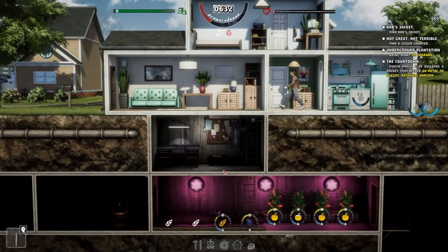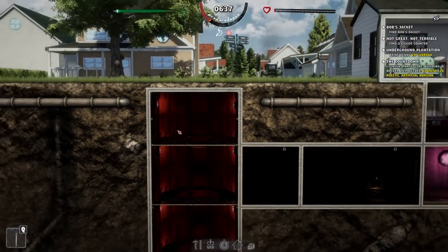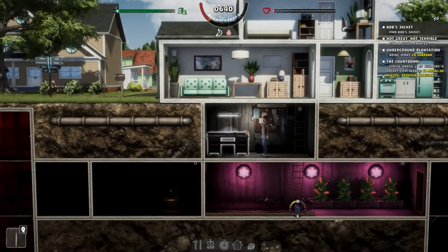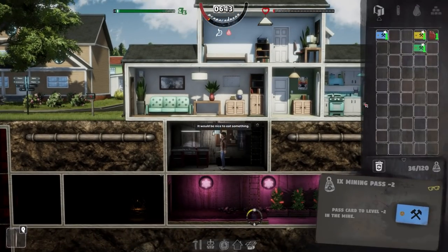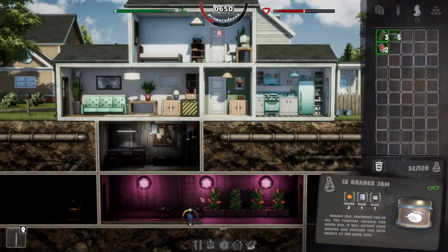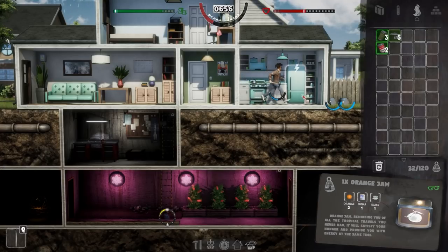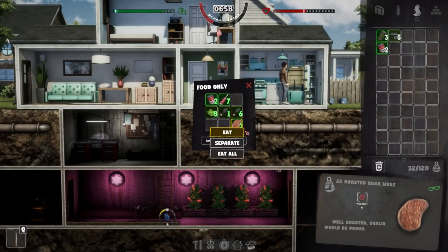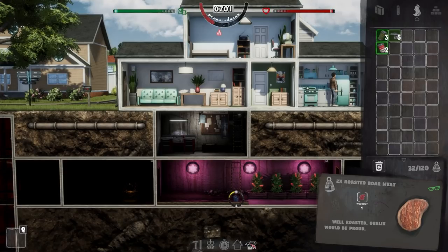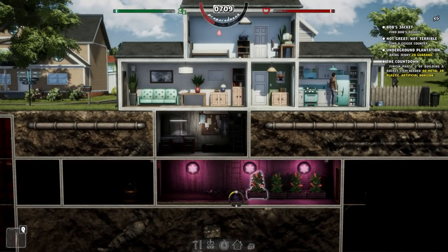In the previous episode we were once again progressing on, and we managed to get the first stage of the silo built, which I actually have a bit of a theory on which I'll share in a moment. Overall we're pretty starving — let me have some food. I'll have this orange jam because apparently the jam is going off. How does jam go off anyway? We managed to progress on and build some more. In this episode, more of the same, but specifically I want to get at least one quest done — I want to try and get Bob's jacket, and it's going to be in the mine most likely at the third level.